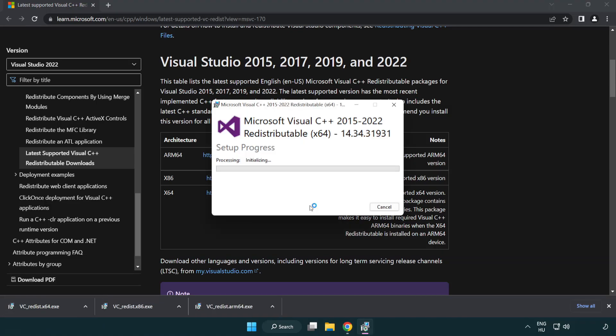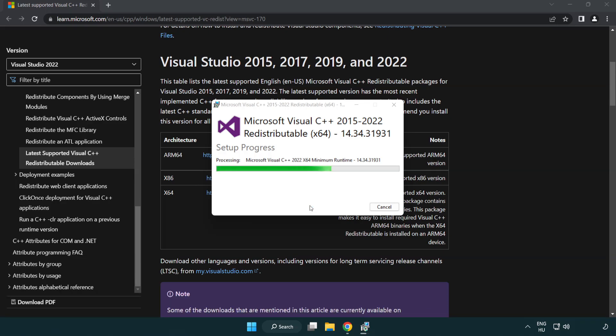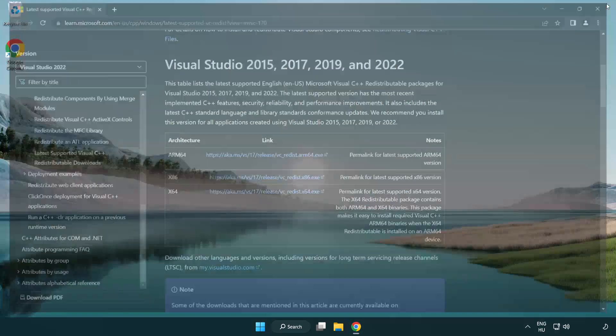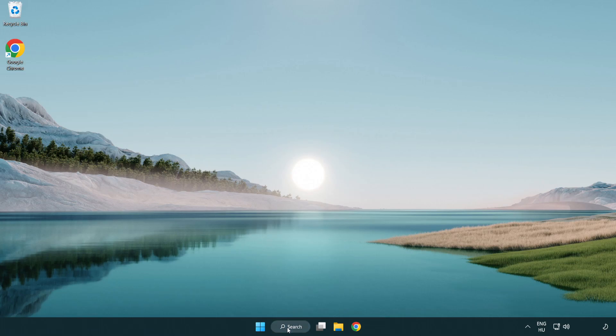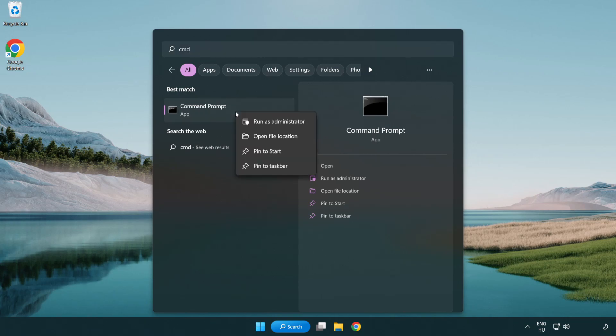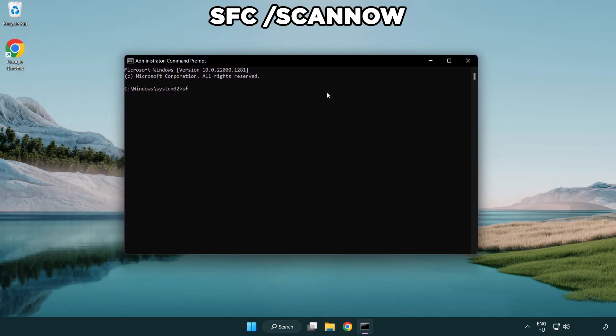Repeat for the remaining files and click Close. Close the internet browser. Run Command Prompt as administrator and type SFC /scannow.